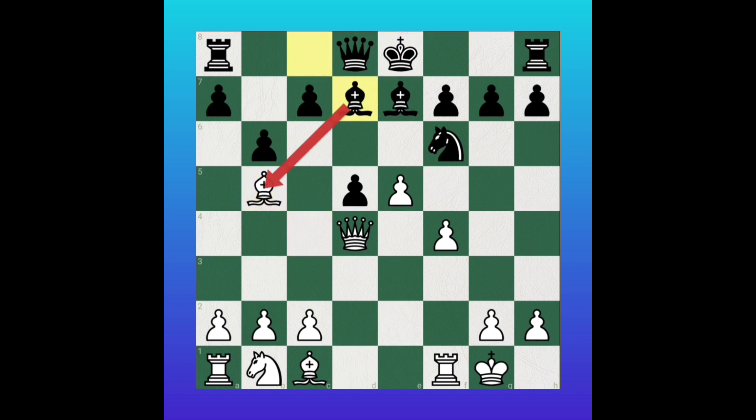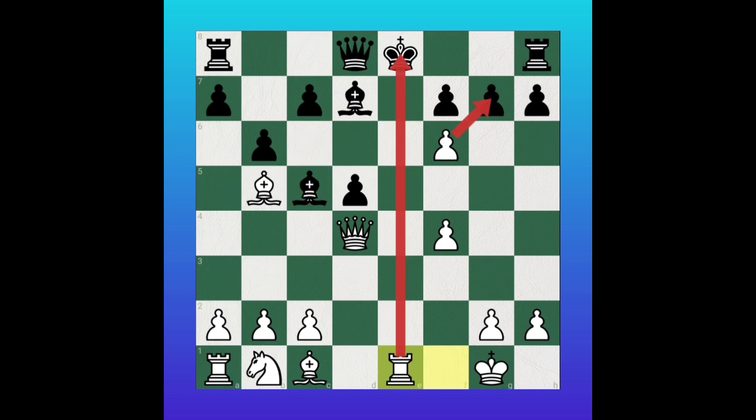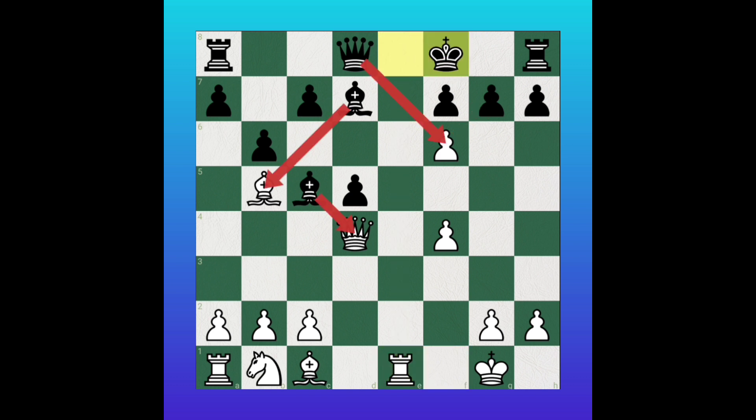Black will block with bishop. Then white played one more brilliant move — pawn takes knight. Black played bishop to c5, thinking the queen capture is unstoppable. But white played one more surprising move — gave check with the rook. The only move is king to f8.